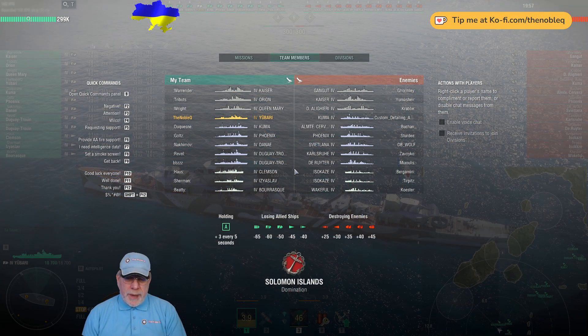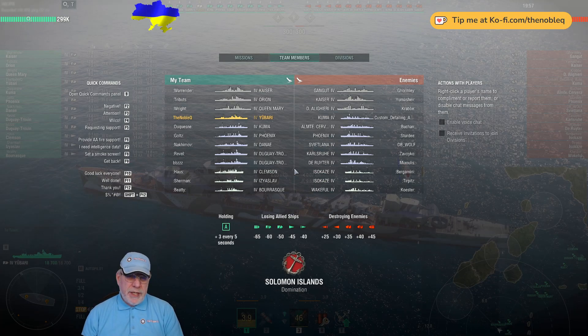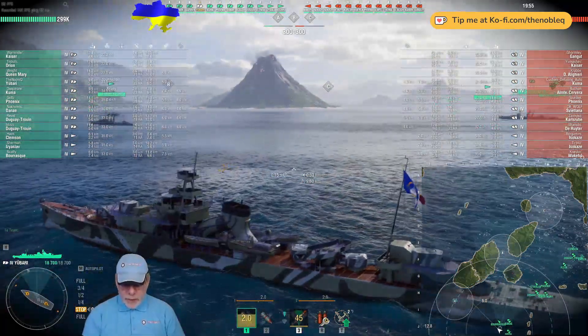So here we are — a Tier 4 battle on the Solomon Islands map. This is a domination battle, which means if you look in the bottom right corner, you can see three sectors, a little bit like conquest mode in World of Warplanes. All of those sectors are equal in value, however they don't vary as they do in World of Warplanes. We need to hold some of those — all of them — for longer than the enemy to acquire influence points, which go towards winning the battle. Of course, we can just destroy the enemy team as well. Looking at the order of battle, there's one unprotected player in the Kuma — the fourth ship under the red side — and that's a torpedo cruiser, so I need to watch out for that. It goes by the name of Custom Dealing Auto.